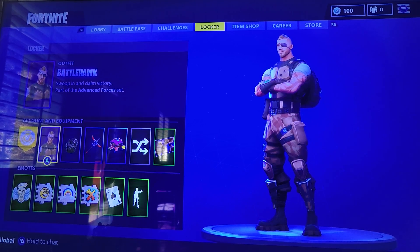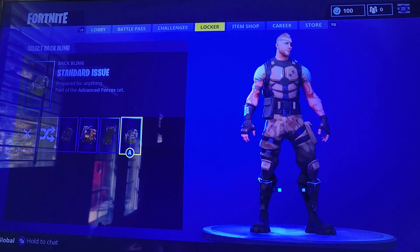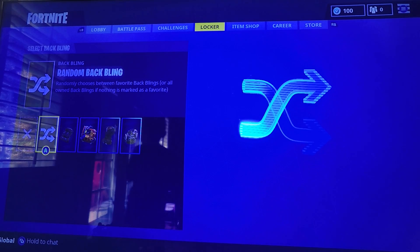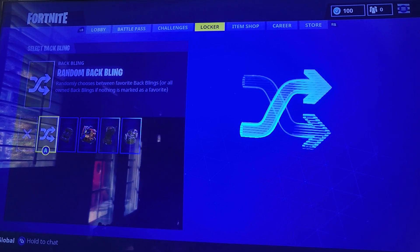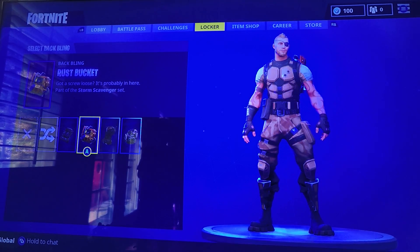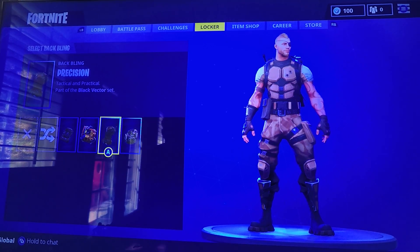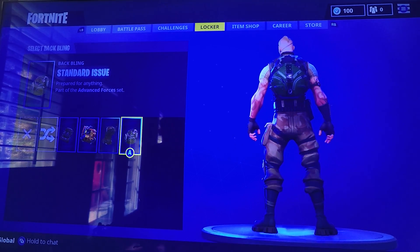So we just finished Outfit, and now we're going to go to Back Bling. For my Back Bling, we have the Random Back Bling, we have the Catalyst, the Rust Buckets, the Precision, and the Standard Issue.